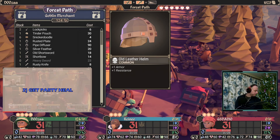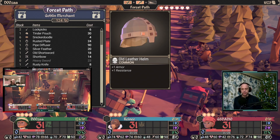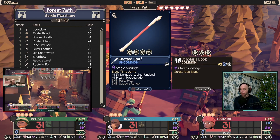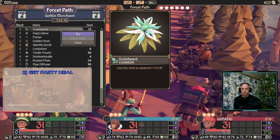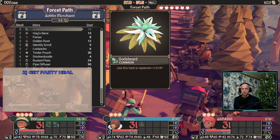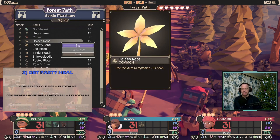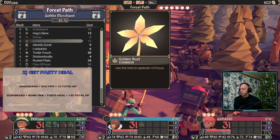Party heal is a powerful ability that cuts down on wasted hero turns while also allowing your high damage heroes to focus on what they are good at — killing the enemy. If you combine party heal with upgrading to bone pipe, you can effectively get 135 healing HP out of one herb, which amounts to nine times more powerful than what you start with.